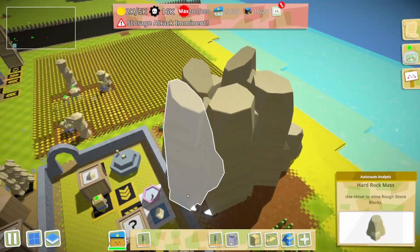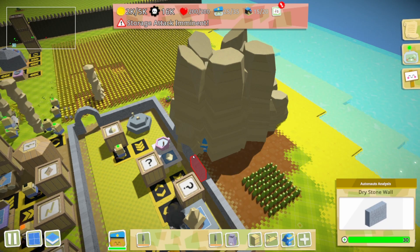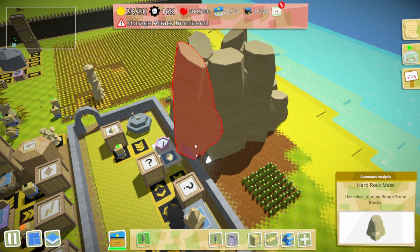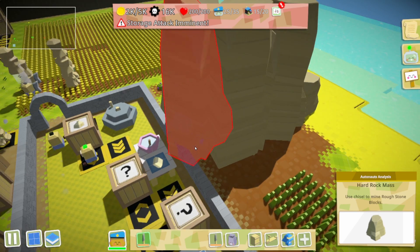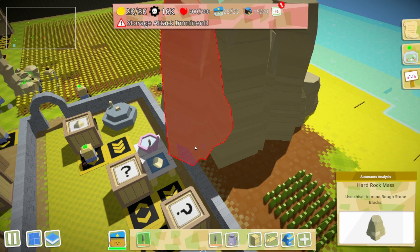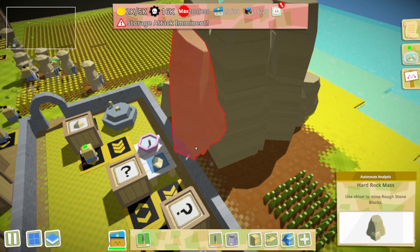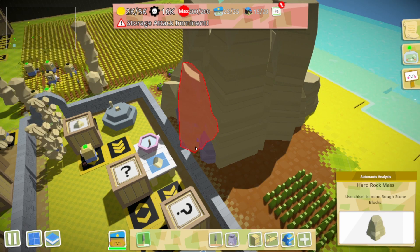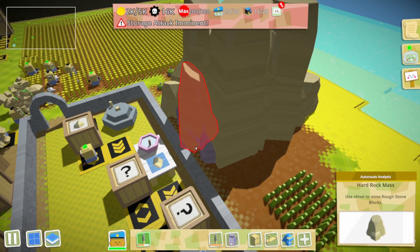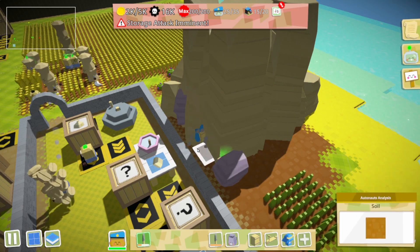That'll give me a nice opportunity to trim this up. The only thing I'm really missing are bowls and fresh water. I think we've already proven five guard towers is a little extreme, but that's okay.